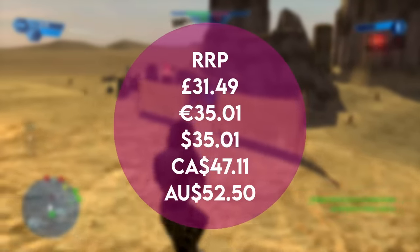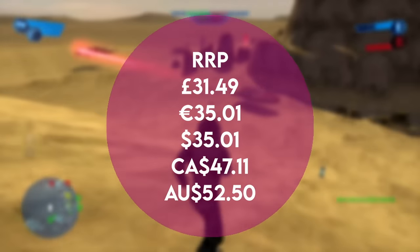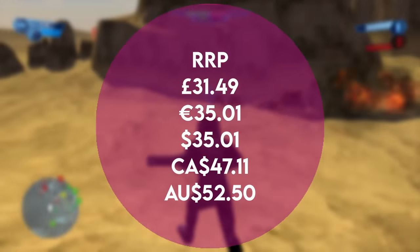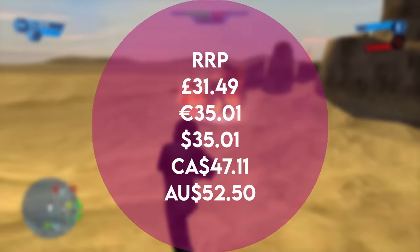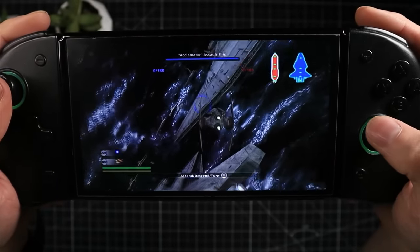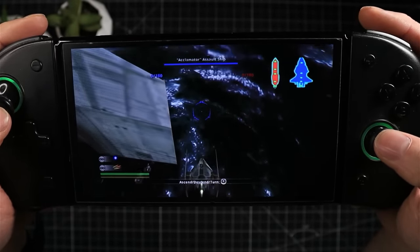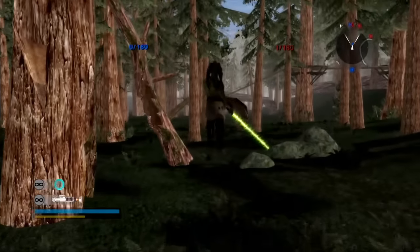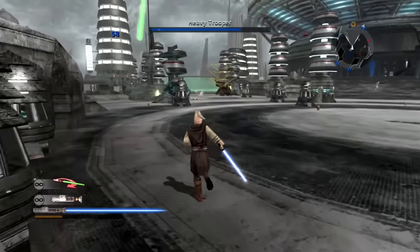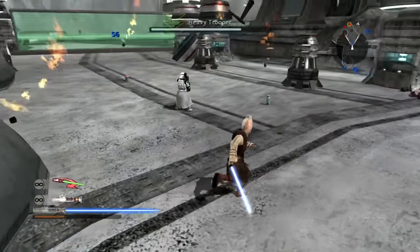The Star Wars Battlefront Classic Collection will set you back £31.49 — should have been £29.99 because it sounds better — and it was a download of something ridiculous like 33 gigs, which took ages. It has offline one or two player split-screen, online one to 64 player with dedicated servers. It includes Star Wars Battlefront Classic with the bonus map Jabba's Palace, Star Wars Battlefront II with bonus maps Bespin Cloud City, Rhen Var Harbour, Rhen Var Citadel, and Yavin 4 Arena, as well as a couple of bonus heroes and more. All of that's to say it's really quite good value.